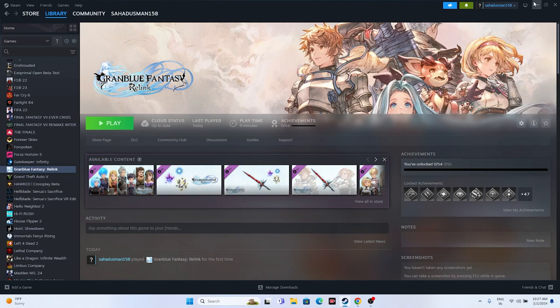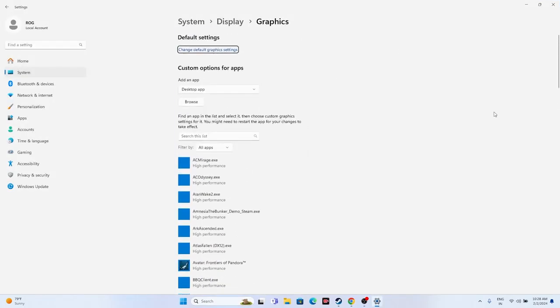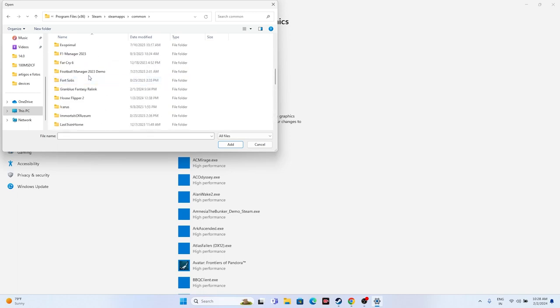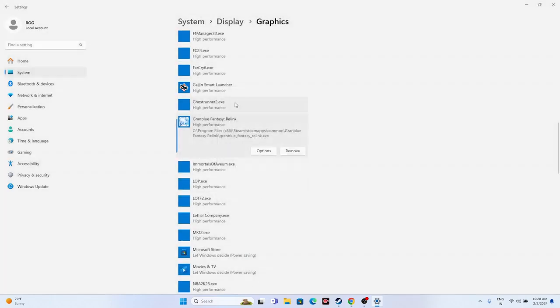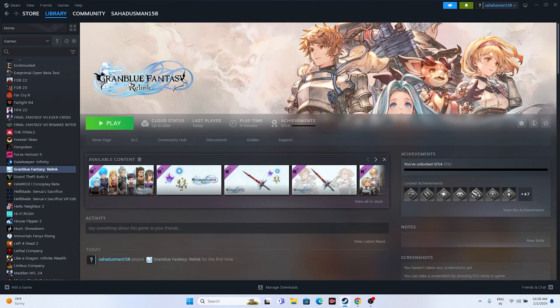Next, run the game on the dedicated graphics card. Search for 'Graphics Settings'. Click Browse and navigate to the installation folder: C > Program Files (x86) > Steam > steamapps > common > Granblue Fantasy Relink, then add the executable. Click Options, change from 'Let Windows decide' to 'High Performance', and click Save. Then try launching the game.